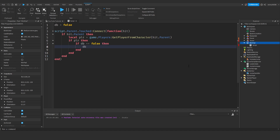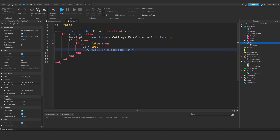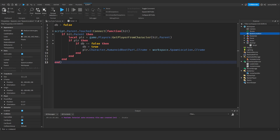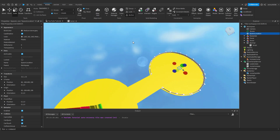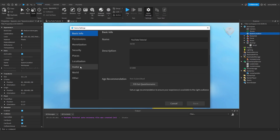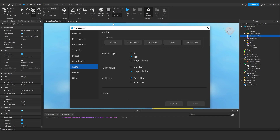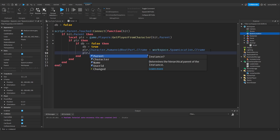If db is false then set db to true. Then: player.Character.HumanoidRootPart.CFrame = workspace.SpawnLocation.CFrame — basically make sure in your workspace you have a SpawnLocation where you want players teleported back to when they touch the win pad, and make sure it's called 'SpawnLocation' exactly. If you're using R15 use HumanoidRootPart; if you're using R6 use UpperTorso. We're using R15 so we'll stick with HumanoidRootPart.